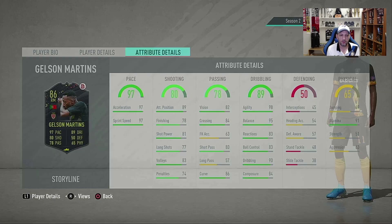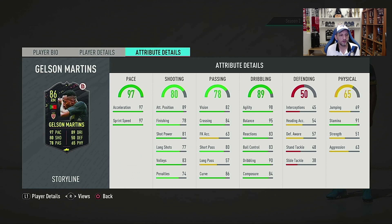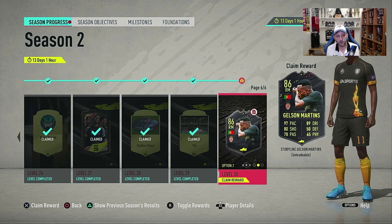Then we have Gelson Martens, which is also a good card — high-medium, 3-star weak foot, but he has 5-star skills. So for me, this is close to the Zappa that we had in Season 1, although more pace, as you can see: 97-97. His shooting is okay, and his passing not that great. His dribbling is very good — agility, balance, 95-98 dribbling, composure, ball control — and his stamina is 91. So what you're missing here is probably a Deadeye to make this card playable.